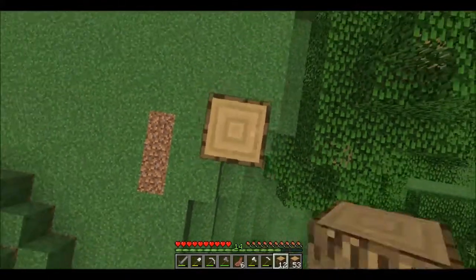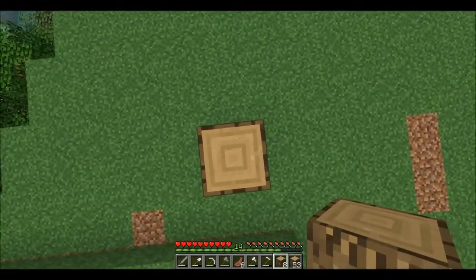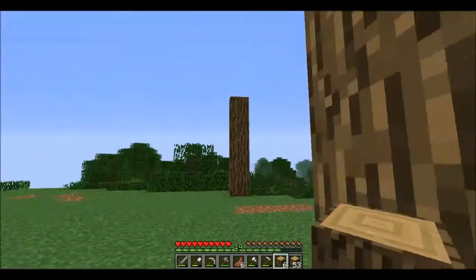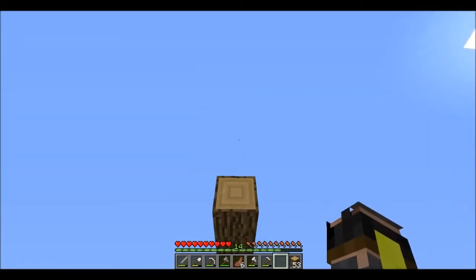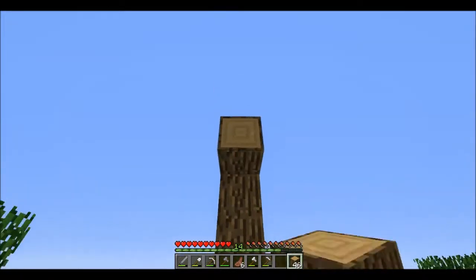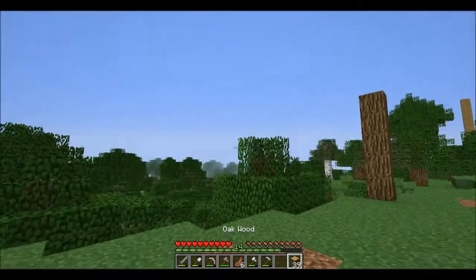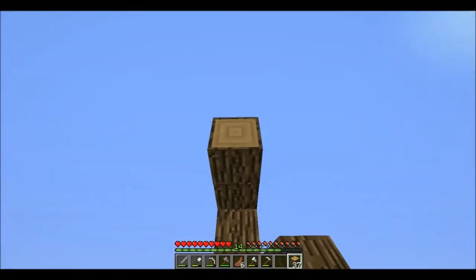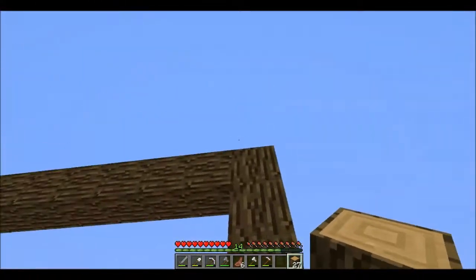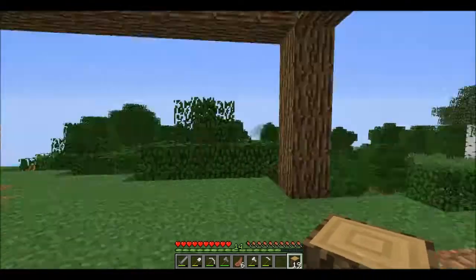I'm laying out the house footprint: one, two, three, four, five across, then one, two, three, four, five, six, seven, eight the other way — going all the way to the edge here. We have a little space between the hill and the house. This is not gonna be the main base, just a place to stay safe while gathering resources, getting diamond, getting obsidian, and finding another place to live.